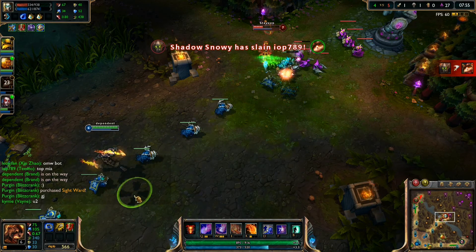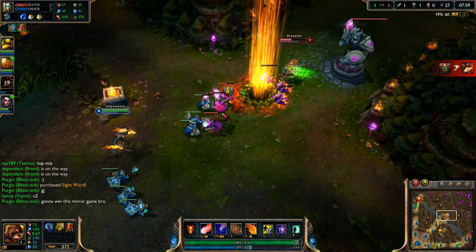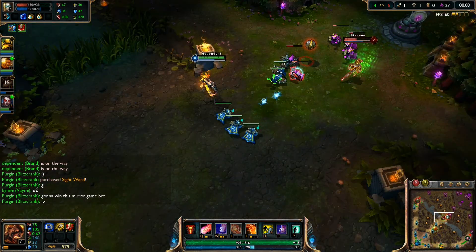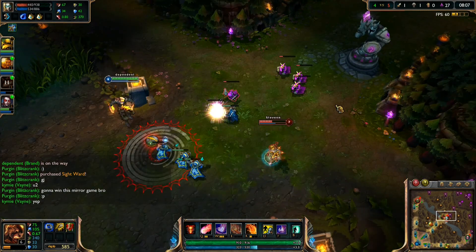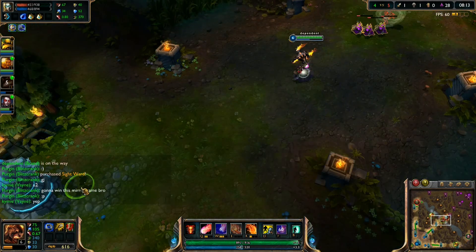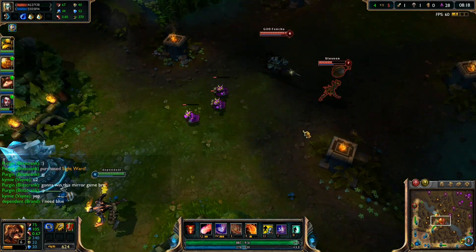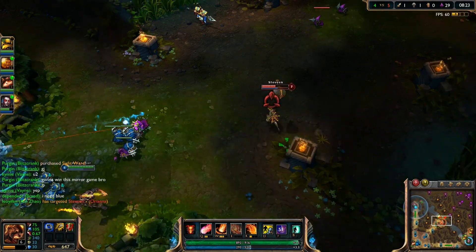As you can see when she has her W on her, if I land a perfect W it will do a passive on her. And if you hit her again with another spell it will basically stun her again. Some people like to just use W and then stun right away with Q and then use your E - it always depends.